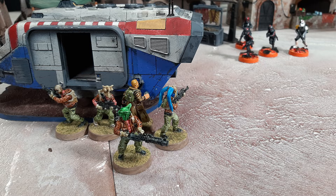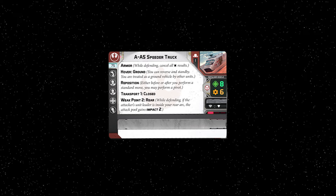All hover ground vehicles provide heavy cover. To add to the confusion, although the name of this unit is speeder truck, it does not have the speeder keyword — FFG, why do you do this to us? Because it's not actually a speeder unit, it doesn't have to perform a compulsory move, and it is not able to move over terrain over the height of one. Instead, it is allowed to move over and on top of any terrain equal to or less than its own height, just like any other ground unit.